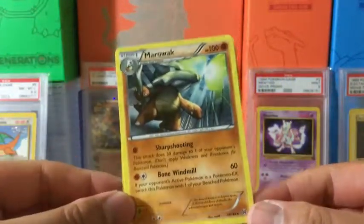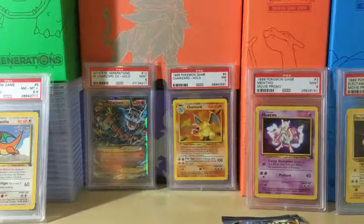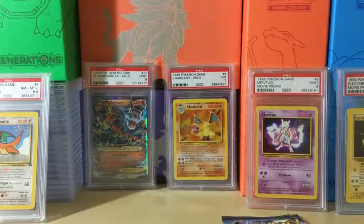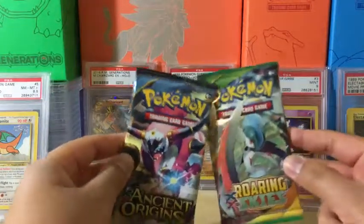Glalie, Spear Link, reverse holo Haunter — very nice — and Marowak non-holo rare. Hopefully it was a good idea to open Breakthrough first since we haven't got anything yet, and the best pulls are hopefully saved for the next two packs.